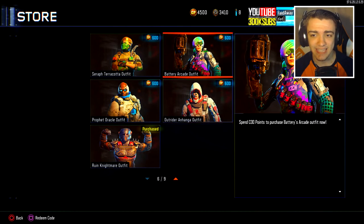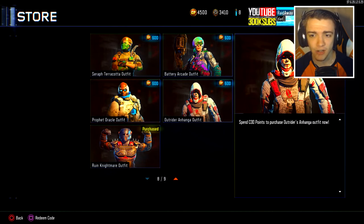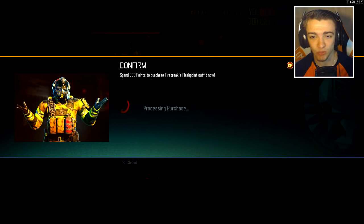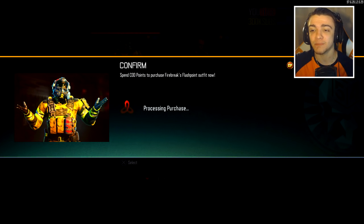But for me, it only shows the 600 COD point option. I don't know if the update glitched. Anyway, let's purchase all of them — I bought a bunch of COD points. So let's purchase this one right here, the Flashpoint outfit right now. My freaking specialists are going to be looking extra juicy, dude. My specialists, my outfits, my characters, they're going to be looking so good.